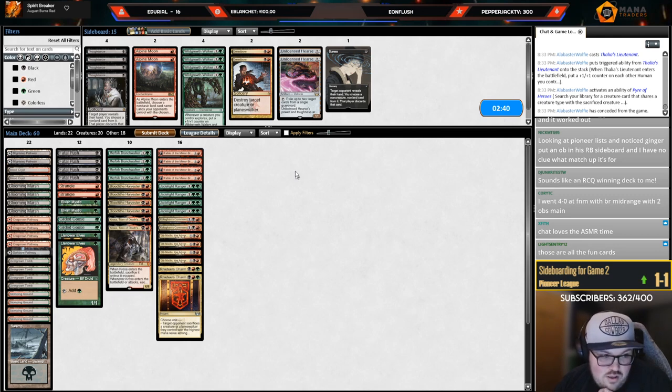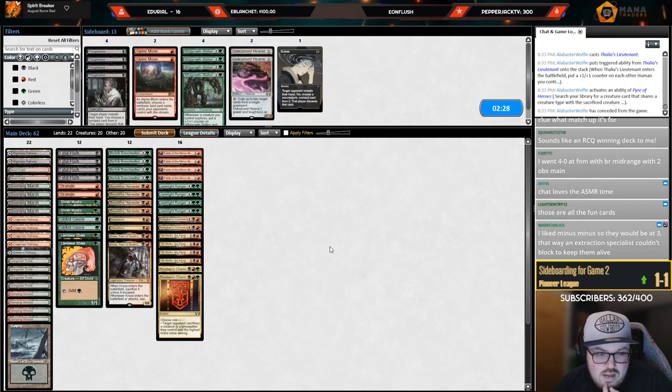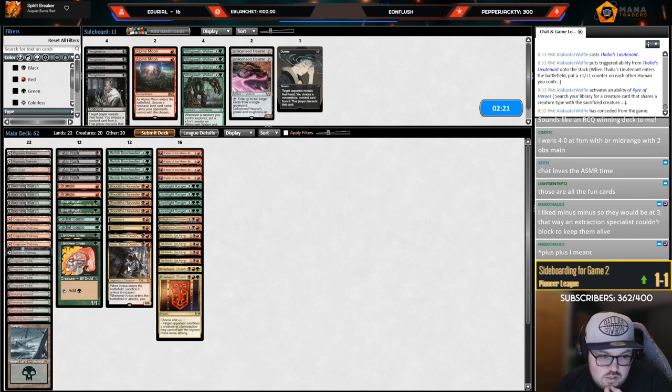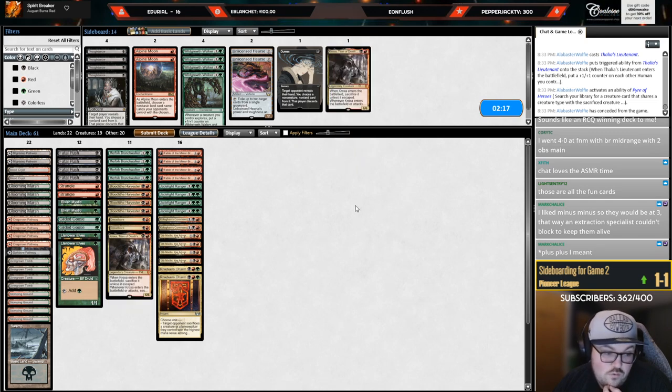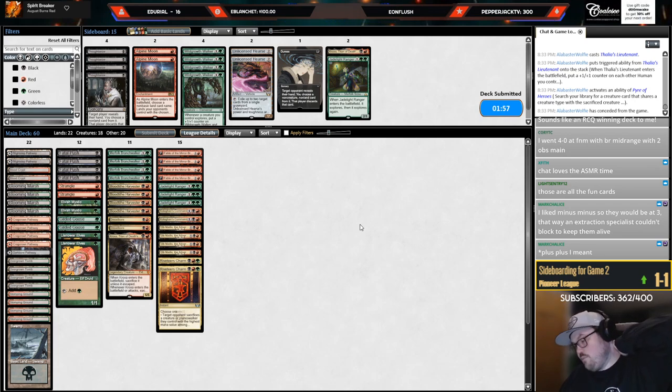Our deck is pretty well set up for this matchup, so we're not going to do a ton of changes. I don't think I want the Wild Growth Walkers because they're not pressuring our life total — they're more about grinding us out with Pyre of Heroes. This card is horrendous against Reflector Mage. I don't know if I want to cut both of them but I might — I kind of like everything else. I'll keep one though.